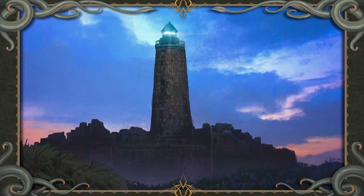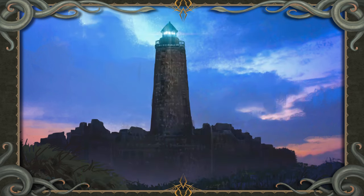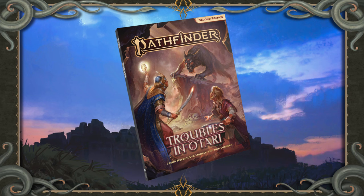Sidebar: Beyond Gauntlight. The ruins of Gauntlight Keep aren't far out of town — just a 20-minute walk from Otari to the ruins. The Abomination Vaults adventure path focuses almost entirely on the dungeon itself, and you can gloss over the details of trips between the dungeon and town as you see fit. If your players express interest in mixing things up, you can use some of the encounters or short adventures in the standalone Pathfinder adventure, Troubles in Otari.